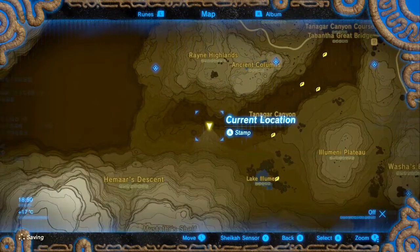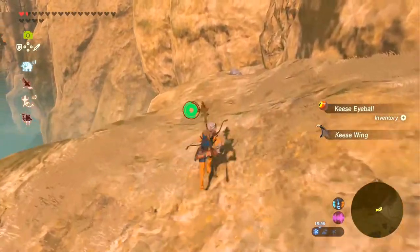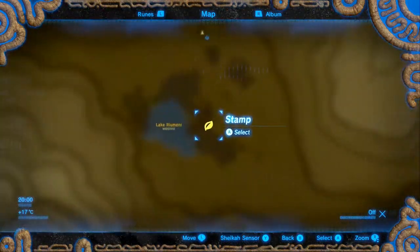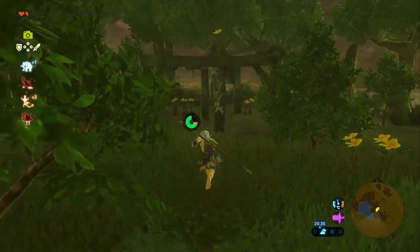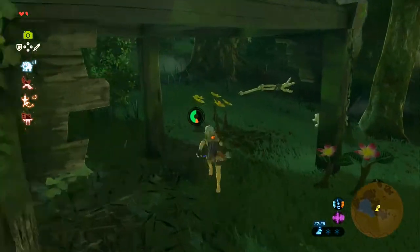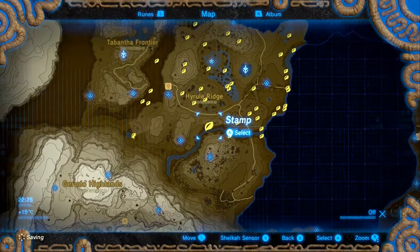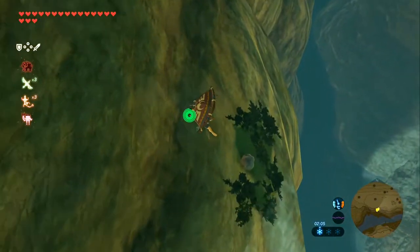Next up we're going down towards the southern part of the Tanagar Canyon — this guy is just simply behind a rock. Next up we're going a little bit south to Lake Illumini, and for this we're going to do the flower trail again. Next we're going way off east, just north of the Tamiyo River — this Korok is again just underneath some rocks, just a little bit on the northern edge.